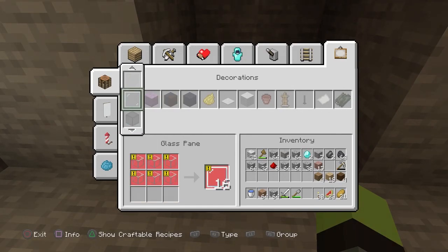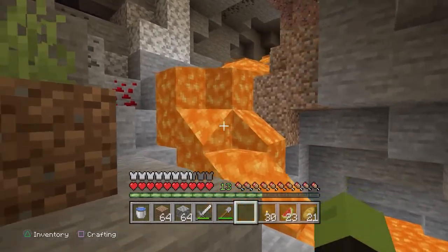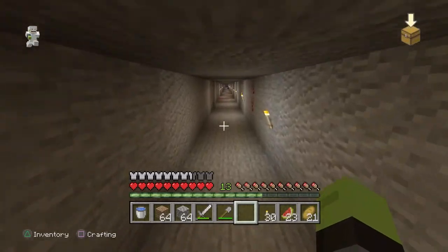Dude, it's in the very last thing — it's in decorations, it's the second thing. Yeah, go down a few times and there's a block of iron. You need nine units to make a block of iron. There's grass growing down here. I know, it's weird. I have a shit ton of obsidian — well, I don't have it, but.